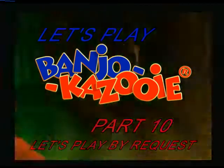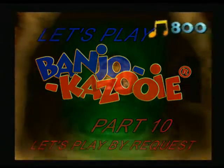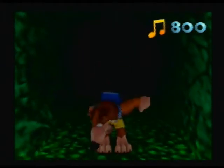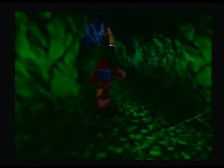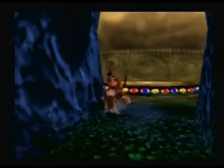Here I am once again at the entrance of Click Clock Woods — whatever it's called. Here we have a door for $7.65. I just want to check it out quickly. What's in here? It might be the end of the game. Yeah, it's the end of the game. And of course, I don't want to go there yet. So let's continue back to where I was. I'm not even able to access it yet.